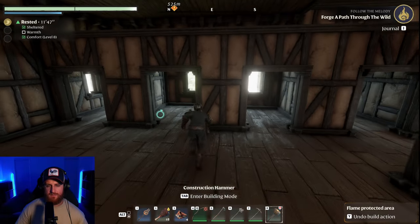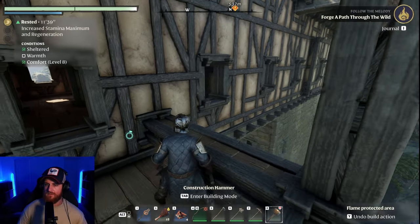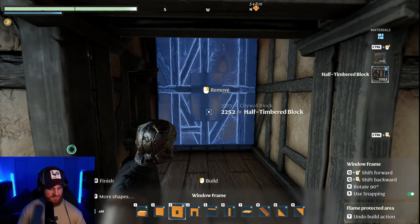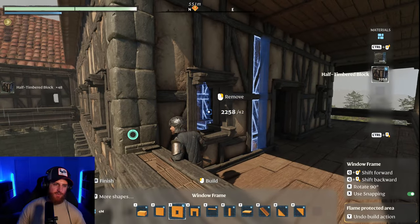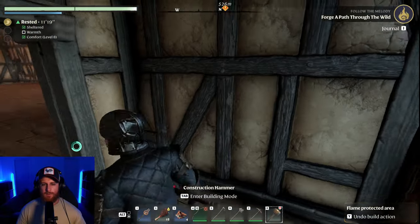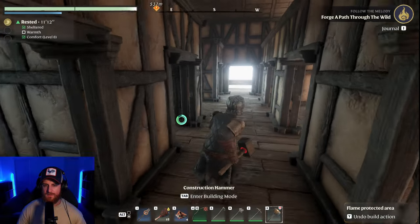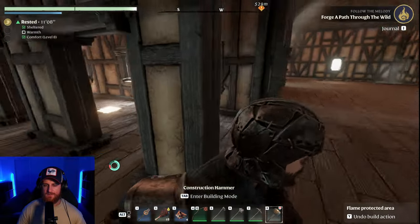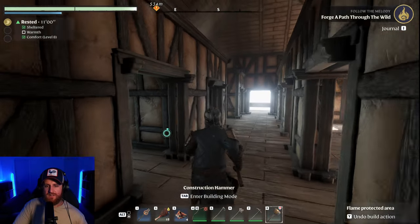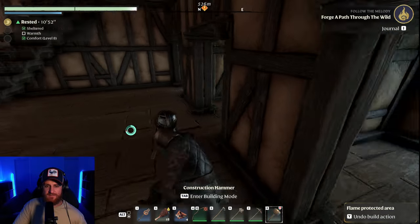It looks weird because there are so many windows — it'll look really weird from the outside. I've got to give them all windows. I need to put the walls in. This is probably the most space-saving layout so I can actually fit everyone in. This is enough room for 12 companions so far. I have six already plus the farmer, so that's seven. I don't know how many more I'm going to get, but I need to try and save a bit of space, otherwise I'm going to run out.